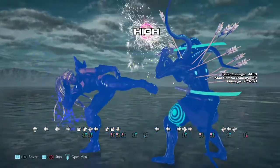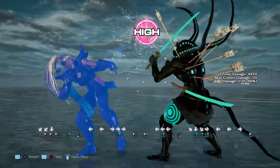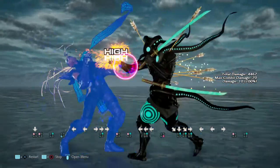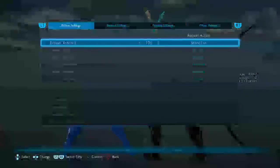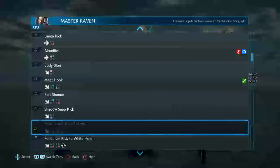Shadow Snap Kick — I didn't expect this to be punishable. That's an empty high though.